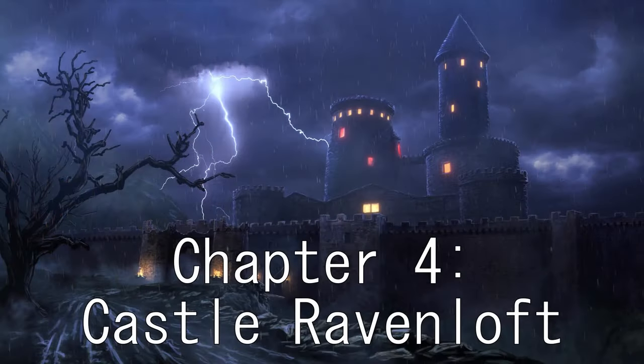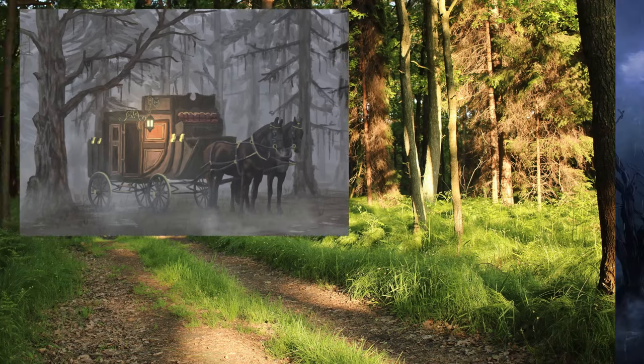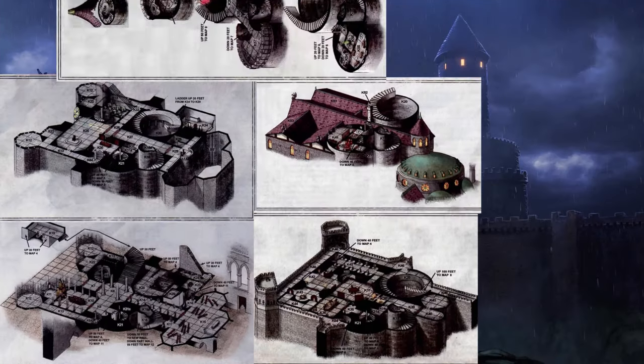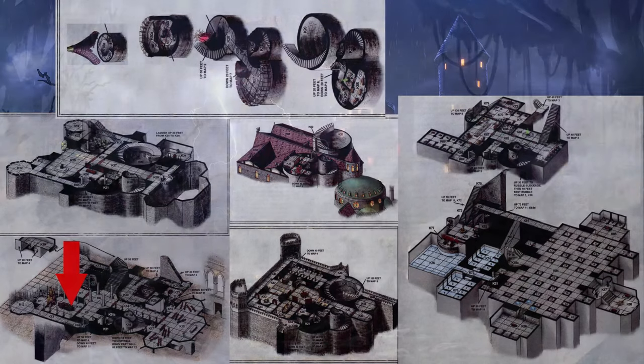Chapter 4: Castle Ravenloft. If you walk up the road, you'll find a nice carriage that'll roll you directly to your second TPK inside Strahd's castle. This castle has a layout no one could live in, so no one living does. The maps alone take up five pages, and the kitchen is seven rooms and a staircase away from the dining hall, so all the food is cold by the time anyone gets around to needing a meal.